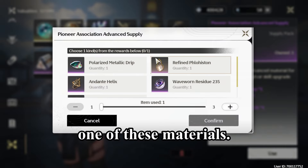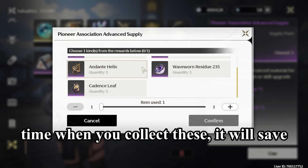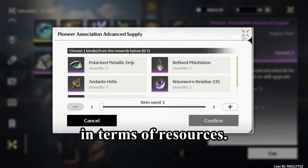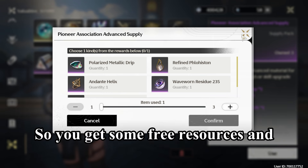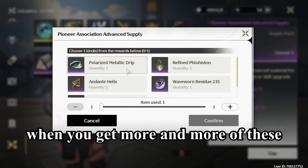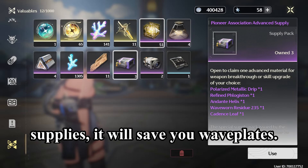So you get to pick one of these materials. That doesn't sound like much, but over time when you collect these it will save you resources in the long run. Think of this as compound interest in terms of resources — you get some free resources, and over the coming months or years that you play this game, when you get more and more of these supplies, it will save you waveplates.